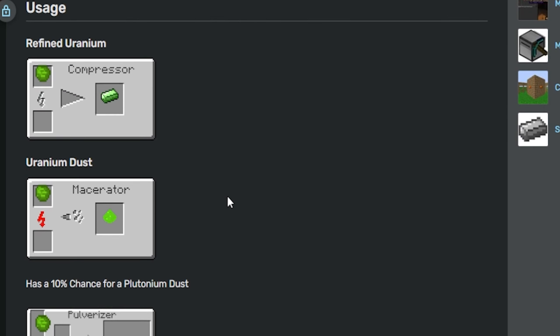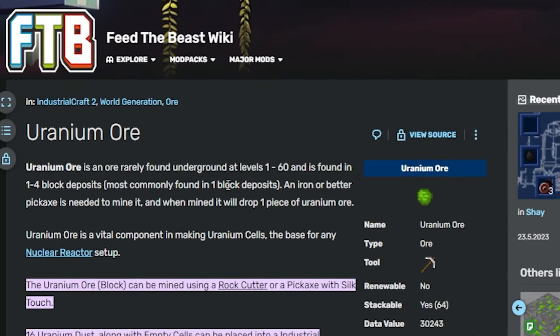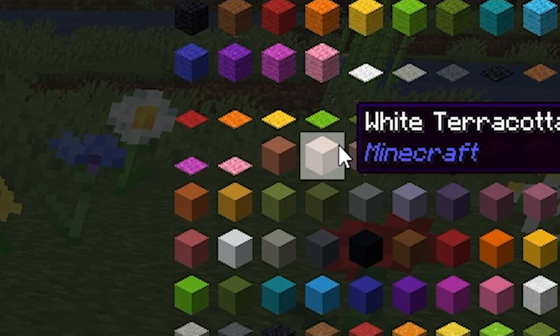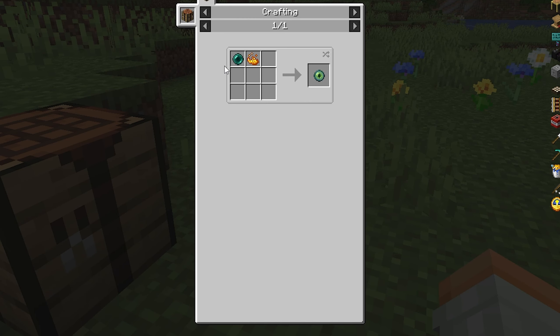Imagine you are playing Minecraft with mods or even without, and you don't know how to craft something. With Just Enough Items, you can simply enter your inventory and search for the crafting recipe there, instead of going on the internet.